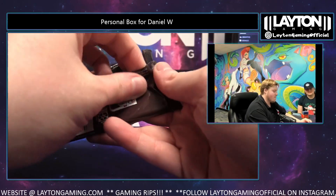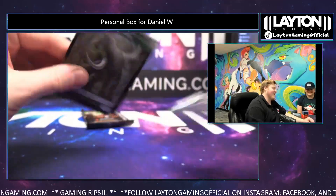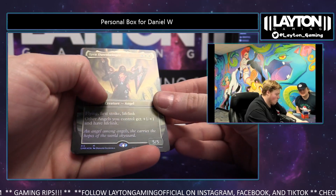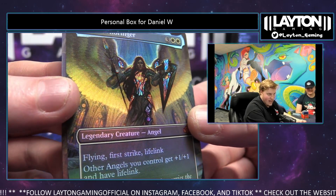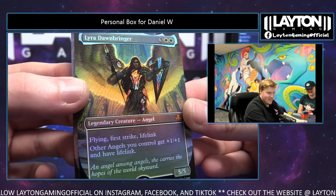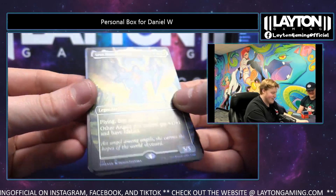Some heat. Is this Dirty Dan? No, regular Dan. Okay, less Dirty Dan. Here we go — Elephants. Lyra Dawnbringer Foil Borderless! Check it out with the Stained Glass. That's a beautiful card. That looks sick. First time seeing it — we've been wanting to see it all night. Oh yeah, there you go, Dan. Grabbing that one.